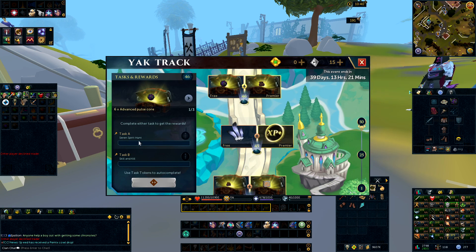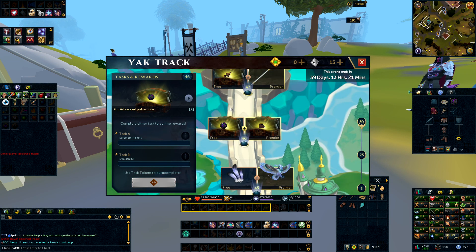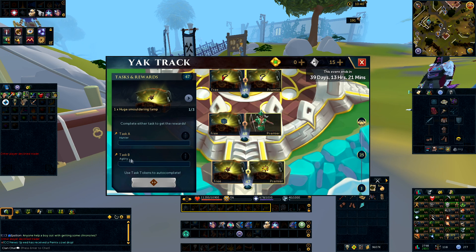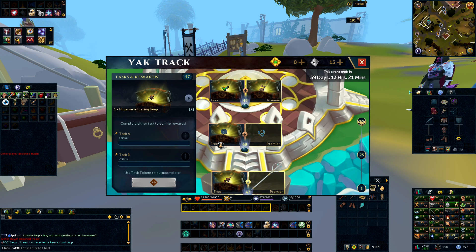Number 46 is Seren Spirit Hunt or Skill and Kill — Seren Spirit Hunt will get you there quicker, but you might want a break depending on what you're doing. Number 47 is Hunter or Agility — go with Hunter, it will be quicker, unless you want to max Agility. Number 48 is Runecrafting or Earn Marks of War — Runecrafting will be much faster. Number 49 is Archaeology Excavation or Farming — definitely go with Archaeology Excavation because Farming takes an absolute eternity. Go to the Venator Remains of Zarros, the very first Archaeology Dig Site, and you'll get it very, very quickly comparatively.